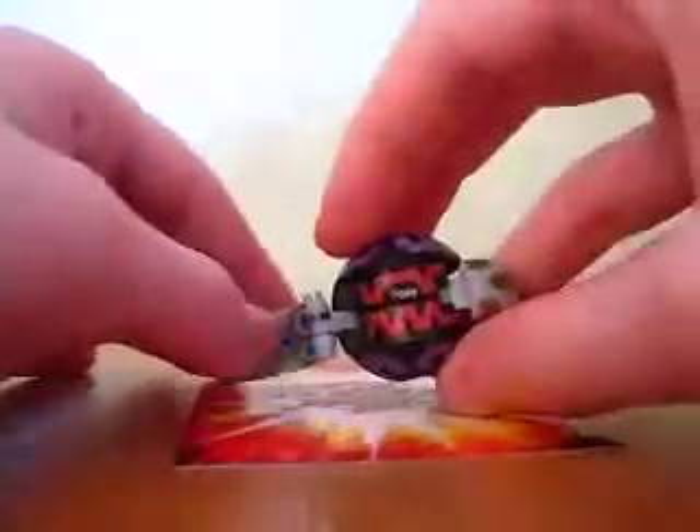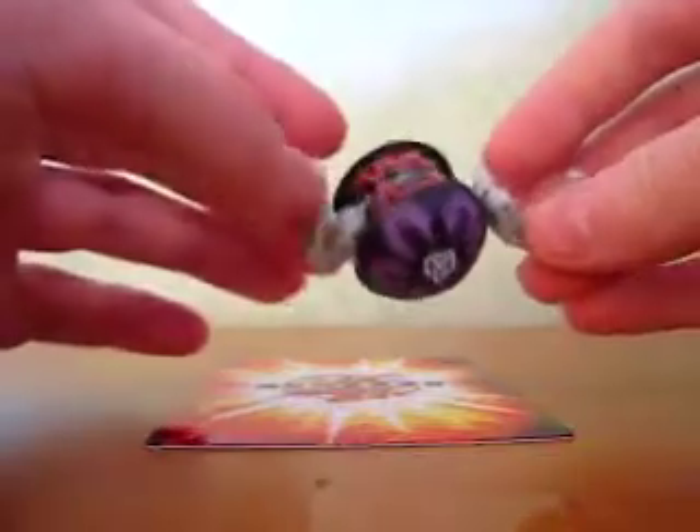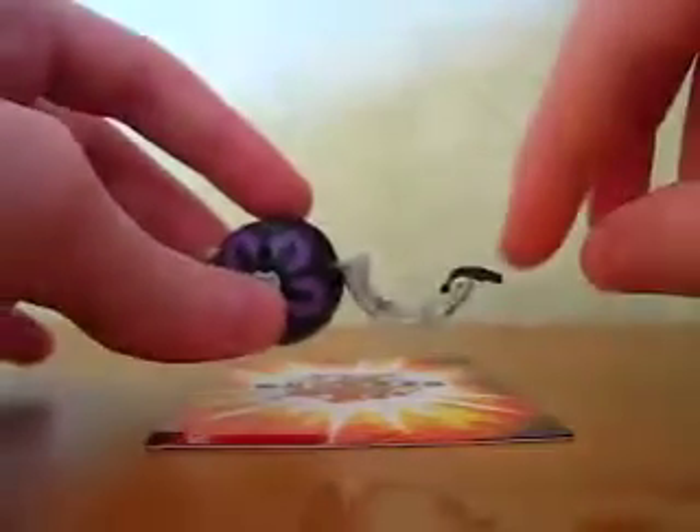This is a B1 Serpenoid. He's 400 G's. As you can see, he's Darkus with a Haos head and Haos tail, and the tip of his tail is Darkus.